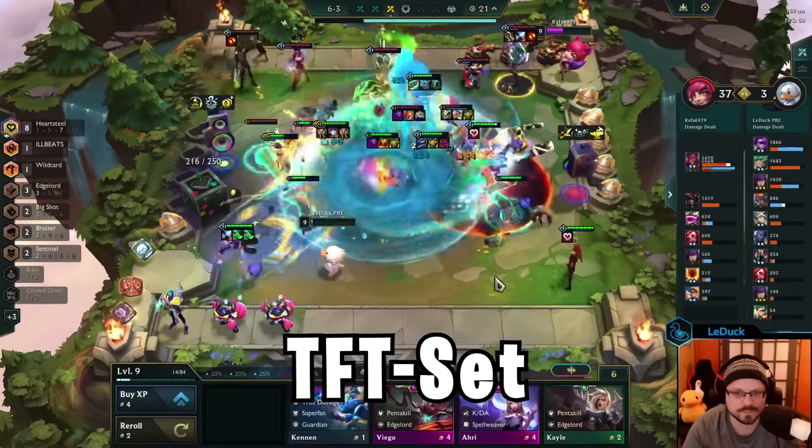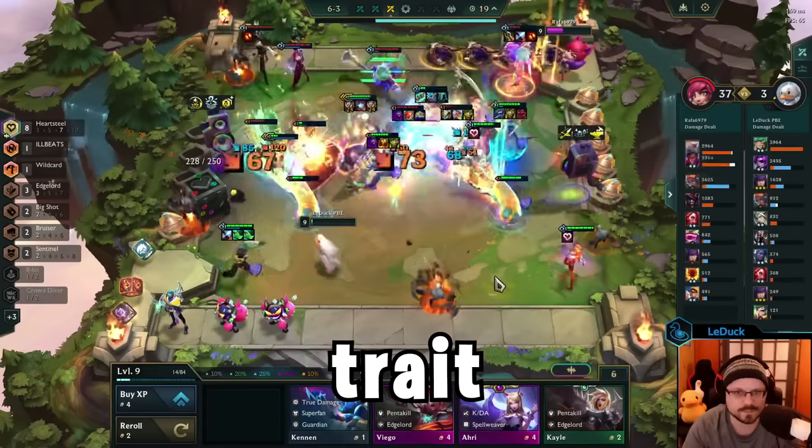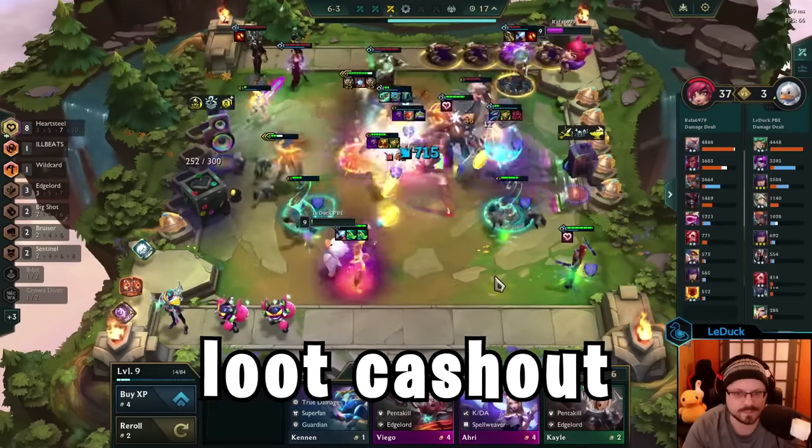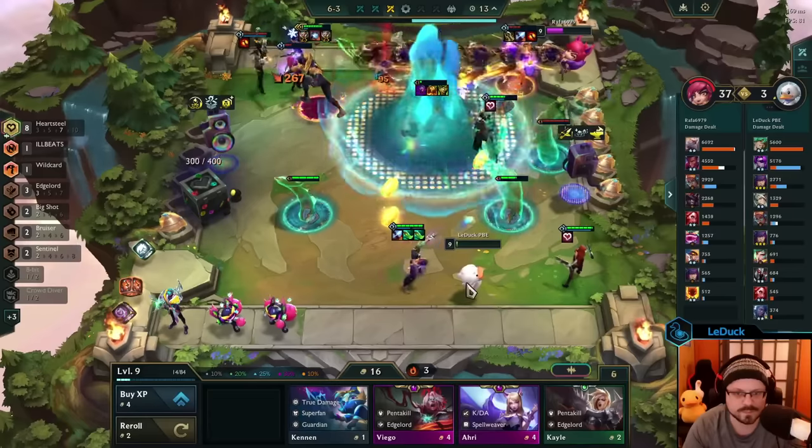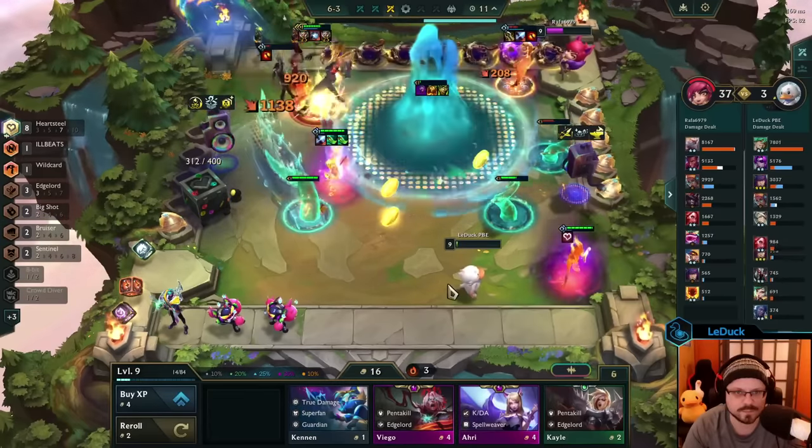Ever since set 4, every modern TFT set included an economy trade with a potentially large loot cashout. In set 8 we had the underground trade, in set 9 it was piltover, and in set 10 this type of trade is called hardsteel.